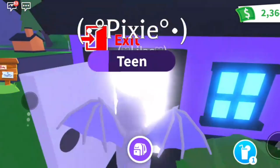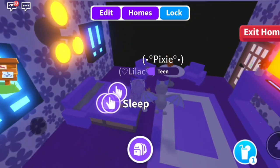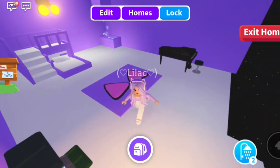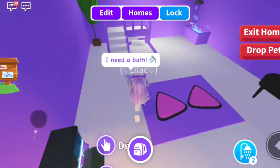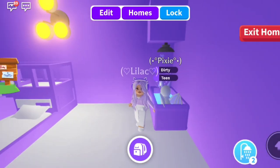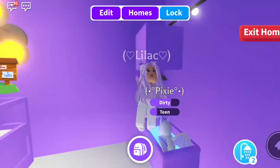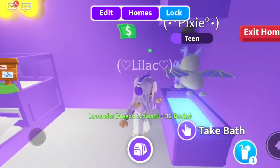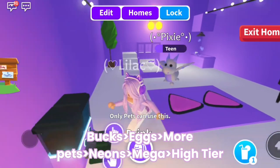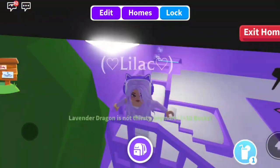Point number one is to grind as much as you can, because that is the simplest way to make bucks and get rich. I've made a grinding area here — you don't need to decorate it much, just place a crib, a cheap bathtub, and a sleek feeder. When you get bucks you can buy eggs, hatch them, grind more, get more eggs, make neons, make megas, and trade them for high-tier pets. That's the main way.